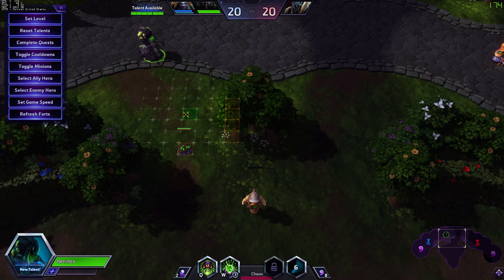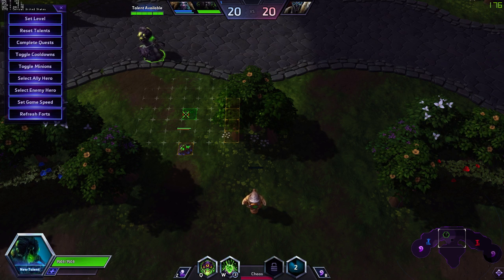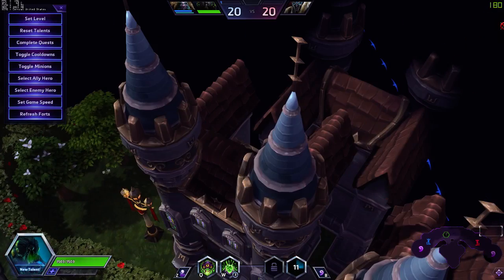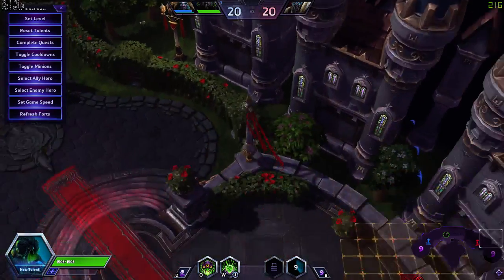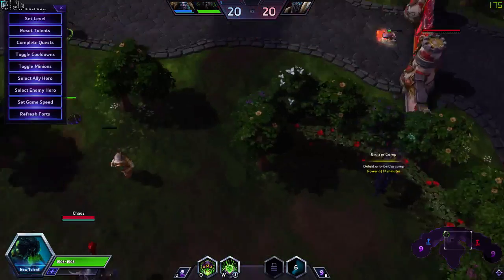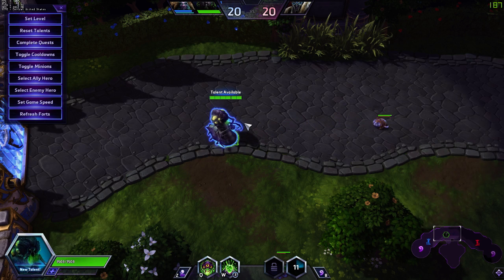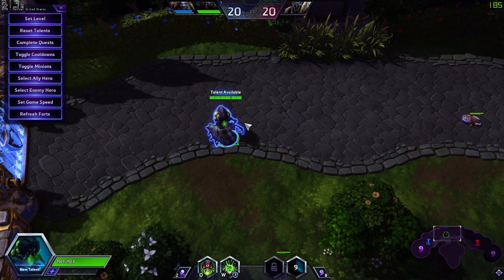If you look at the bottom right corner of the minimap, you will see a very faint circle indicating how far you can actually place the mines. The range of his W is very far — not global, but if you're top lane on Cursed Hollow, you can mine about mid lane. It's about half the map on most maps, maybe a third on bigger maps like Warhead Junction.